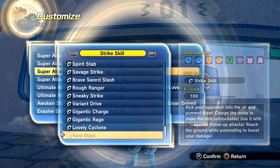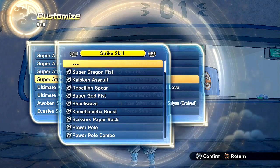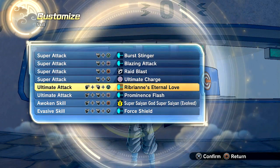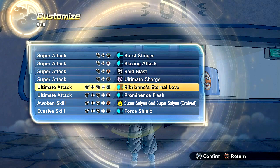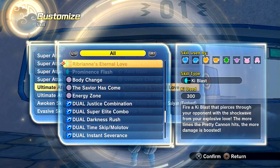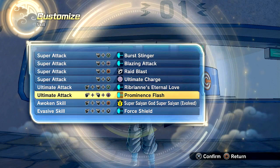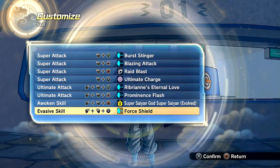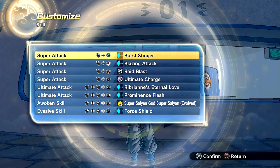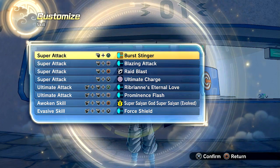For everything else, I think there's also Ultimate Charge and Burst Charge. We also have the Ribrian skill right here, which is Formation, so we can equip that as well. I'm going to do a mini showcase of every single move on my CAC — probably with Super Saiyan Blue Evolution because it looks cool. Then we have Ribrian's Eternal Love and Prominence Flash. Let's go ahead and showcase as many of these as I can. I'll go into training mode and we'll see the skills on the CAC.